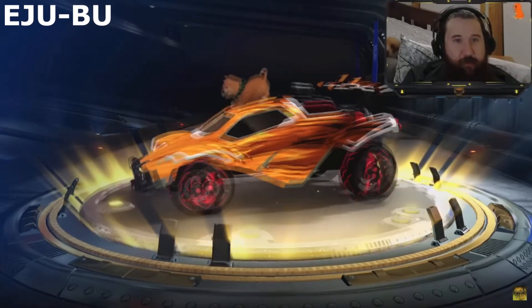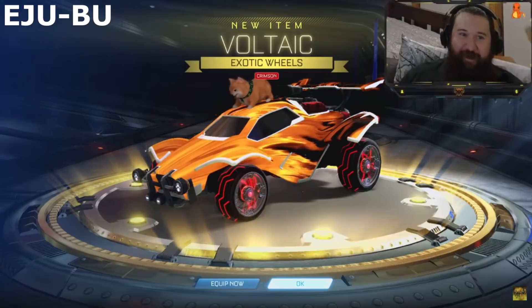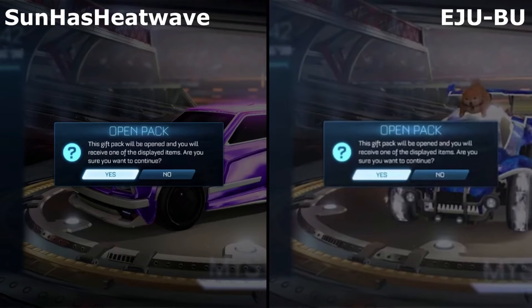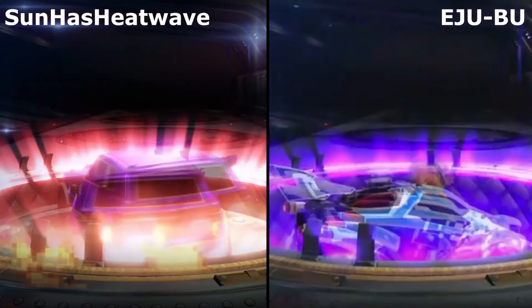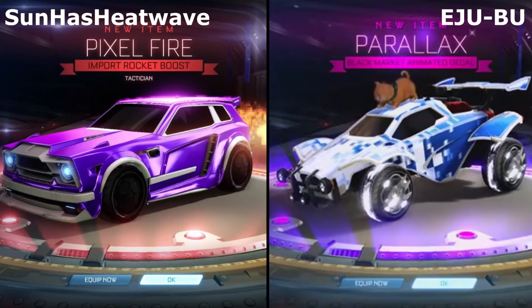Another exotic! Let's go — a pair of Crimson Zombas! The best ones you can literally get! Come on. Yes — Black Market! We just got a Parallax, guys! Hell yeah!